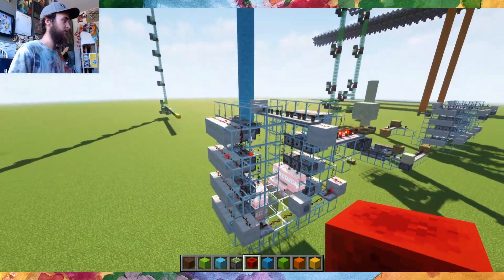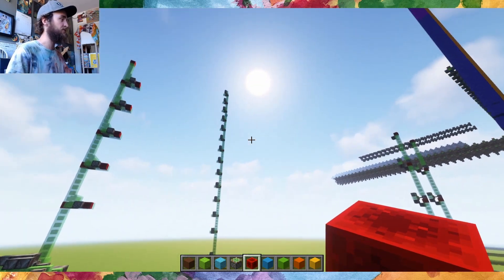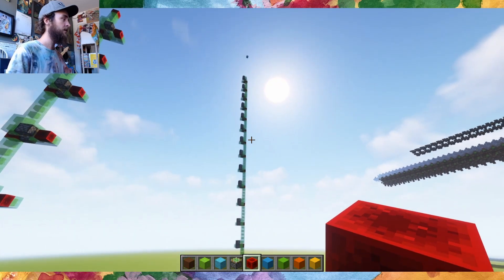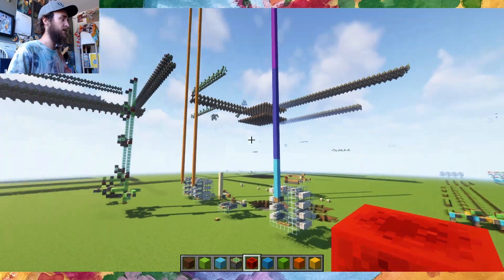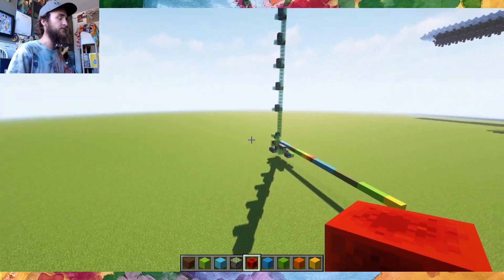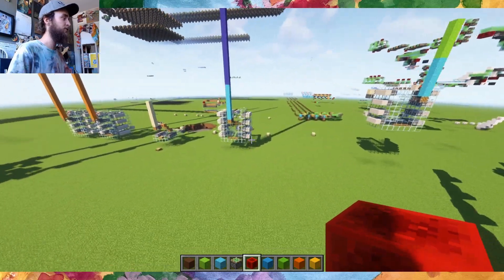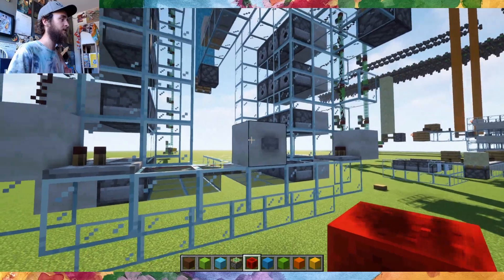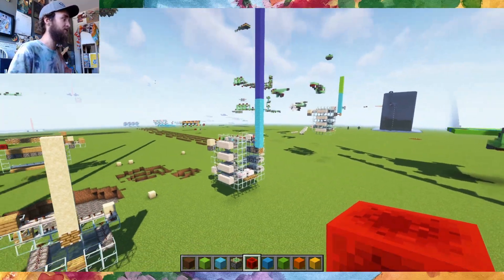I was talking with another flying machine creator about using flying machines for terrain generation, a project they're working on, and it got me wondering: instead of flying blocks back and forth to the terrain generator, could you launch concrete powder at it, have a machine catch the concrete powder, solidify it, and use it to build things? So here's that.